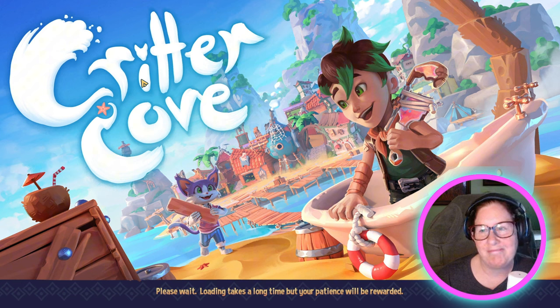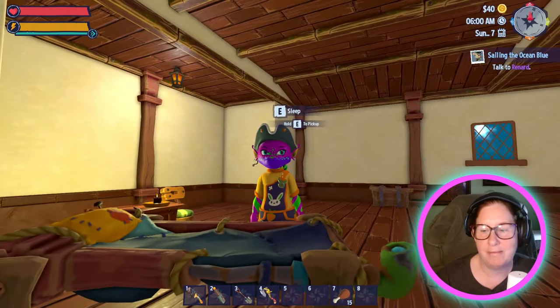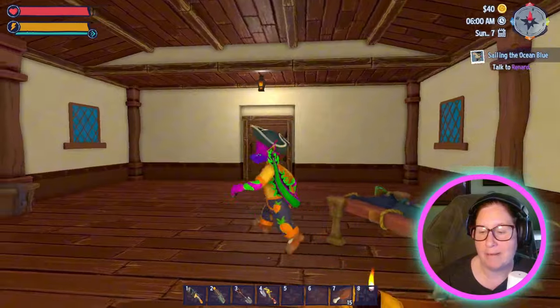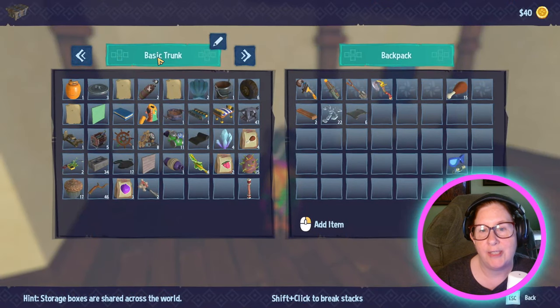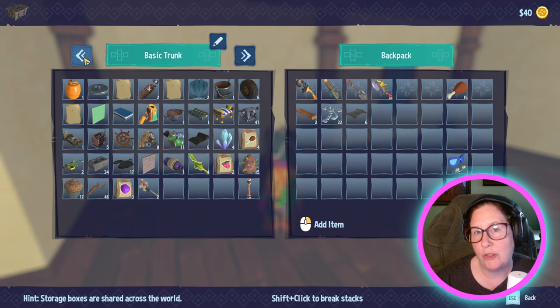It does take a bit to load in. I've already gotten my scuba mask. This is my crazy character — I just went random with the colors. I've already got my pirate hat. One thing I do like is all the chests connect. So if I open this chest, I've got the basic trunk, then another trunk and a third trunk. You can access wherever your trunks are — you can place them all around the island. If you put your farm somewhere off to the side, you can put a trunk there and they will all connect.